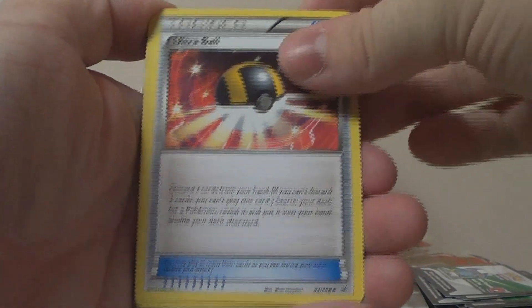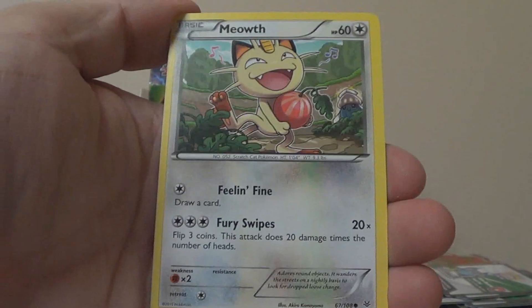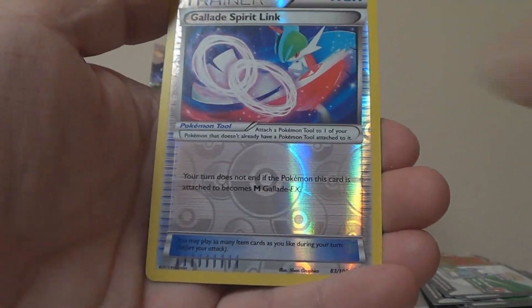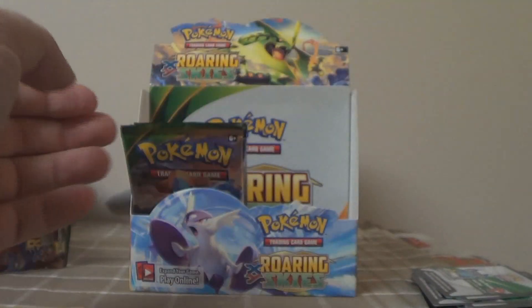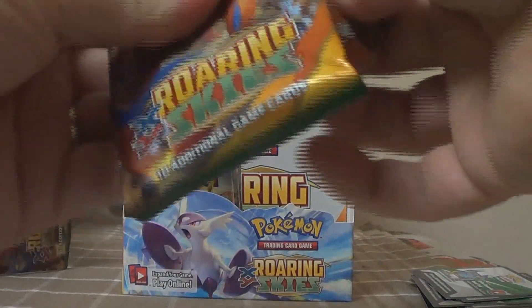Tenth pack: Silcoon, Ultra Ball — it took us forever to get one, now I have two — Pelipper, Hawlucha, Cascoon, Meowth, Natu, Pikachu, Reverse Gallade Spirit Link, and a Swellow. Not the holo kind, but I think that's still our first regular Swellow.